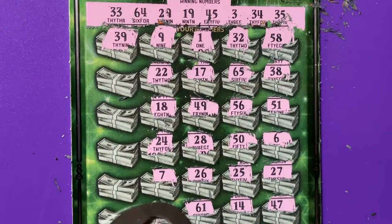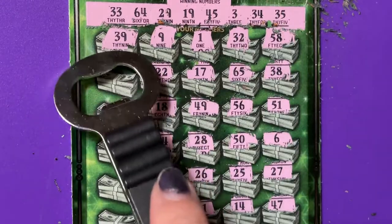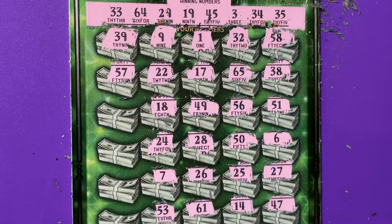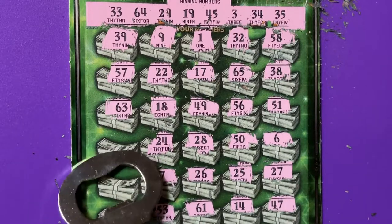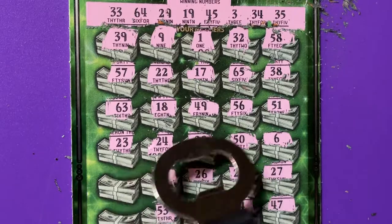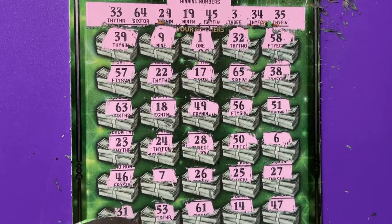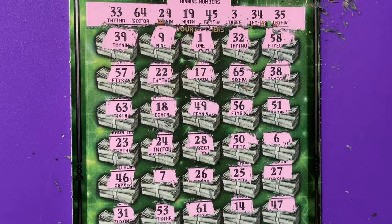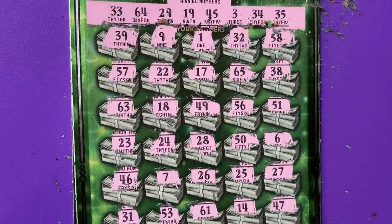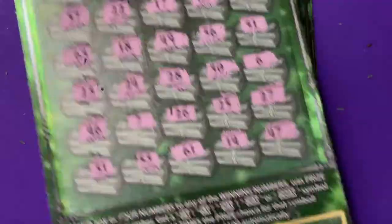7, 53 — we have it backwards. 57, 63 — we need 64. 23, 46 — got it backwards. 31 nope. Ticket 22 looks like a losing ticket to me, and we will take it off the clipboard.